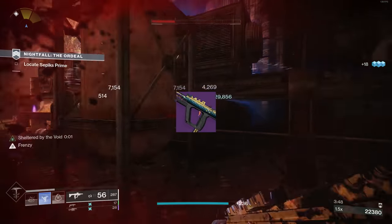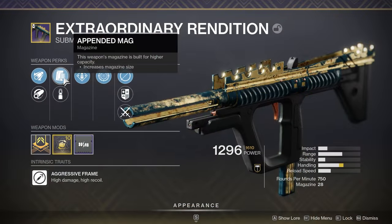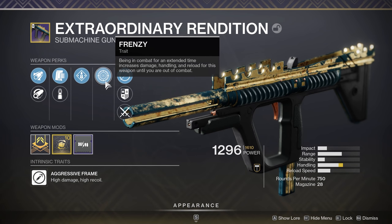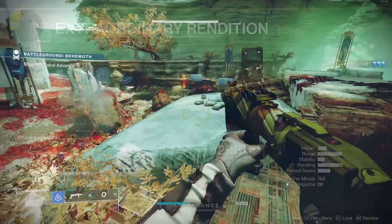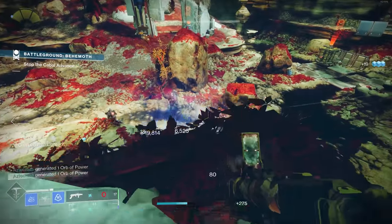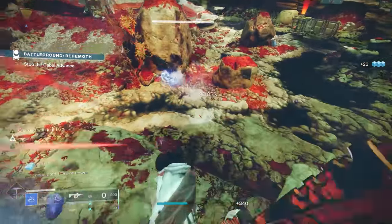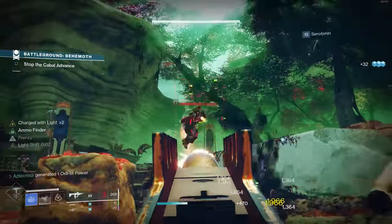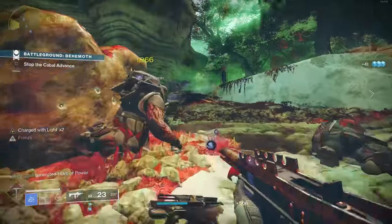That takes us to the kinetic weapon we're rocking with it — my god roll Extraordinary Rendition. We landed this roll on the very first day. It has Appended Mag for a bump in magazine size, Overflow which essentially doubles the size of our magazine when we pick up special or heavy ammo — and yes, it does proc with things like special finisher. The final trait is Frenzy: being in combat for an extended time increases damage, handling, and reload speed until you are out of combat. It wants you to be in combat for roughly 10 to 12 seconds.